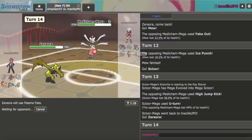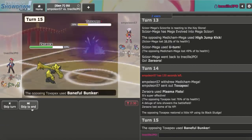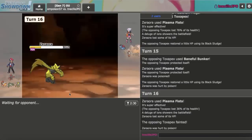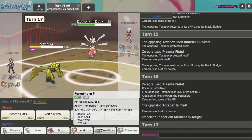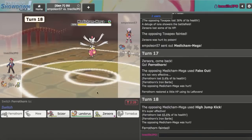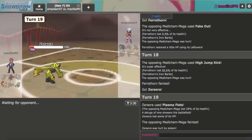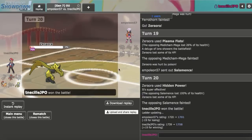They could go Toxapex, bring back Medicham. Once they burn that Flyinium Z my thing isn't going to be a problem. They do go that route, so I Plasma Fists again. Baneful Bunker — I should have Volt Switched. Ideally they don't double Baneful Bunker, and they don't. I go Ferrothorn and get up my rocks. They hit the High Jump Kick. Now I go Zeraora, Plasma Fists, knock that out. I have Hidden Power Ice for Mence. Scarf Outrage could be a problem, but it just knocked it out. I had Bullet Punch in the back in case, but we're able to go ahead and win that game.